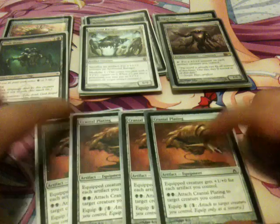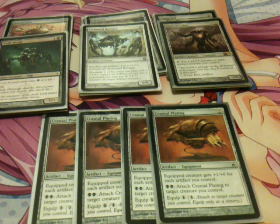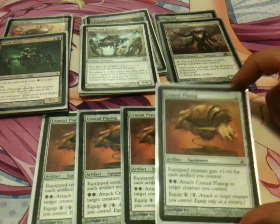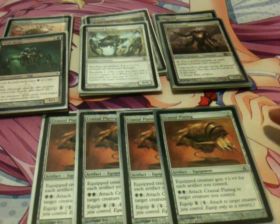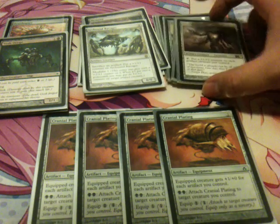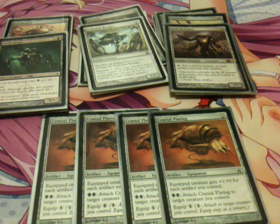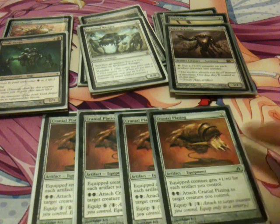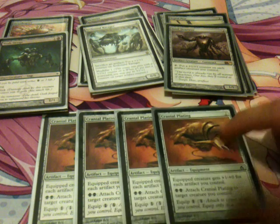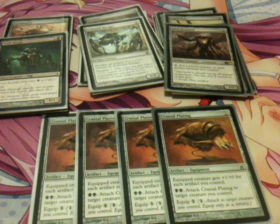I play Cranial Plating — an artifact equipment. It's 2 to cast and 1 to equip. Its effect gives the equipped creature +1/+0 for each artifact you control. Since every creature in this deck is an artifact creature, if I have 6 or 7 artifacts on the field by turn 1 or 2, the equipped creature is getting +7/+0. So you can easily attack for 9 or more damage very early in the game.